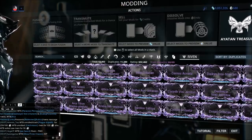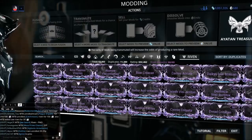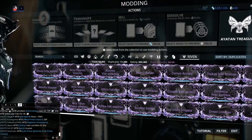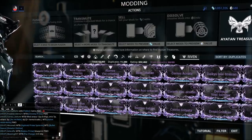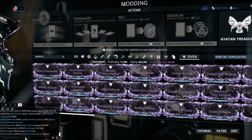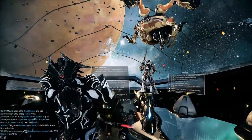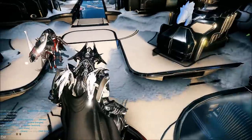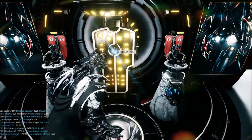When you get Rivens they'll be veiled, and you'll have to complete a challenge to unveil them. You won't see from the start exactly which weapon it is or what stats it has. You'll get something like 'Shotgun Riven,' 'Rifle Riven,' 'Secondary Riven,' or 'Melee Riven' — a general type telling you which slot it goes into, but not the exact weapon. The vast majority of Rivens are obtained from the daily Sortie.